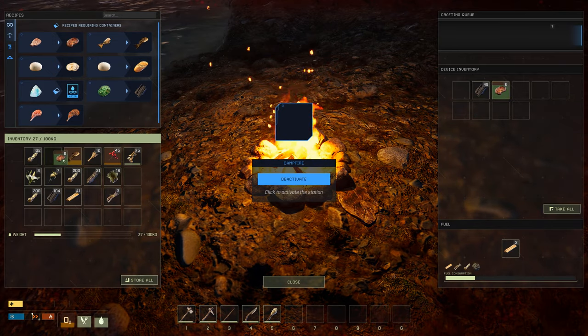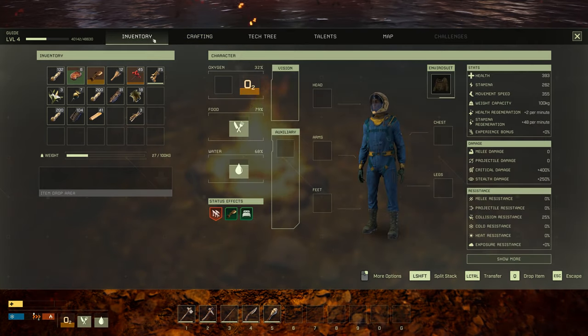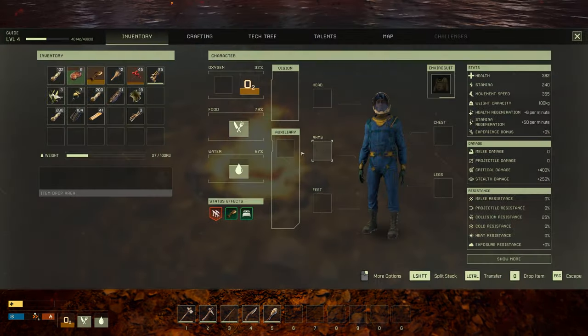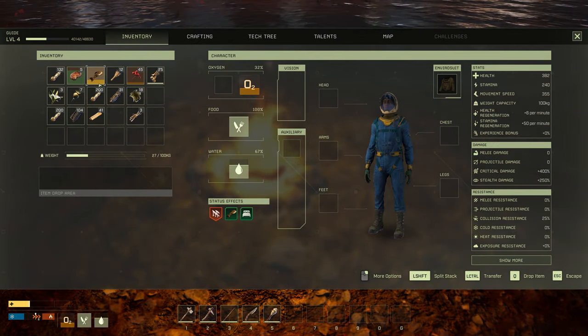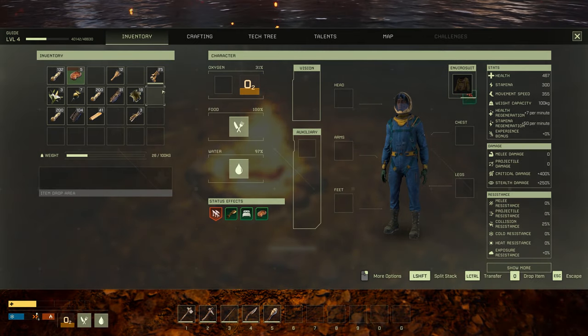We're going to come here and take our meat out. Now we've got a sleeping buff as well, which is going to help. But now we want to eat — consume the meat, consume the fish, consume the berries.